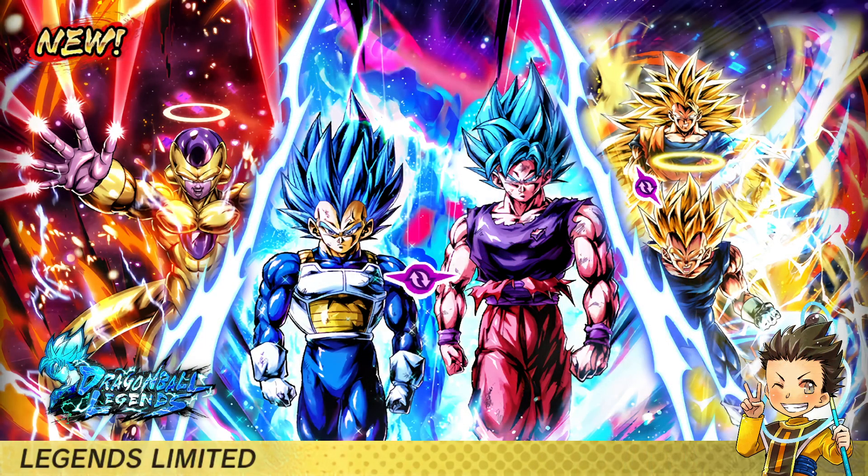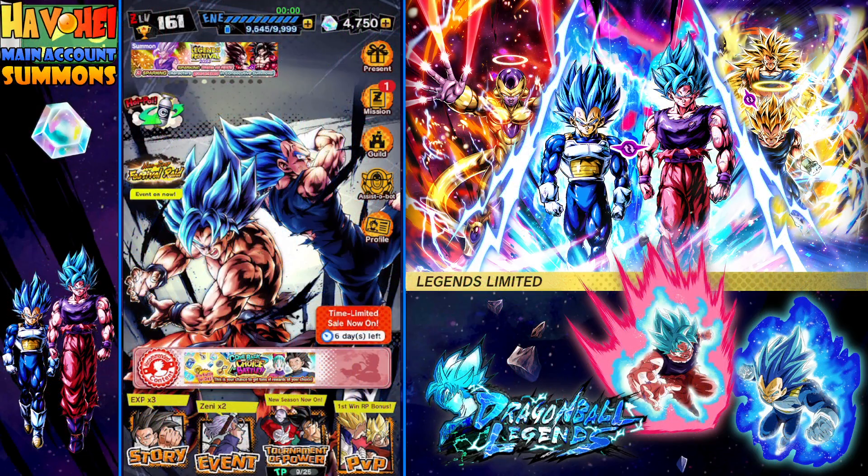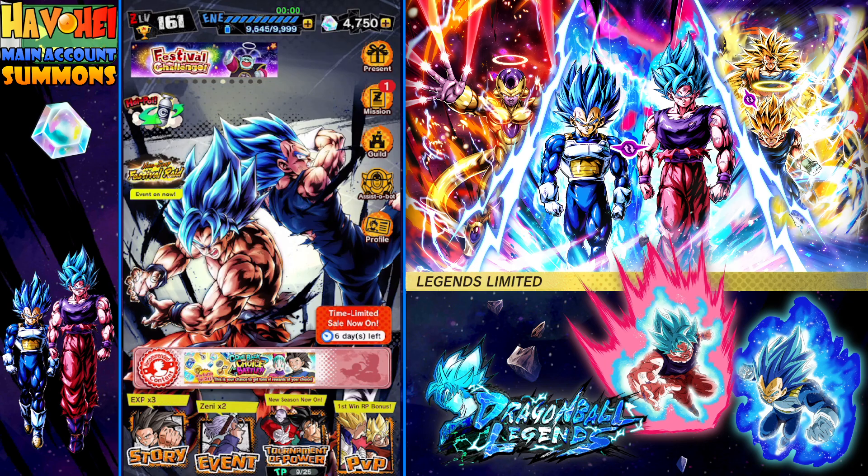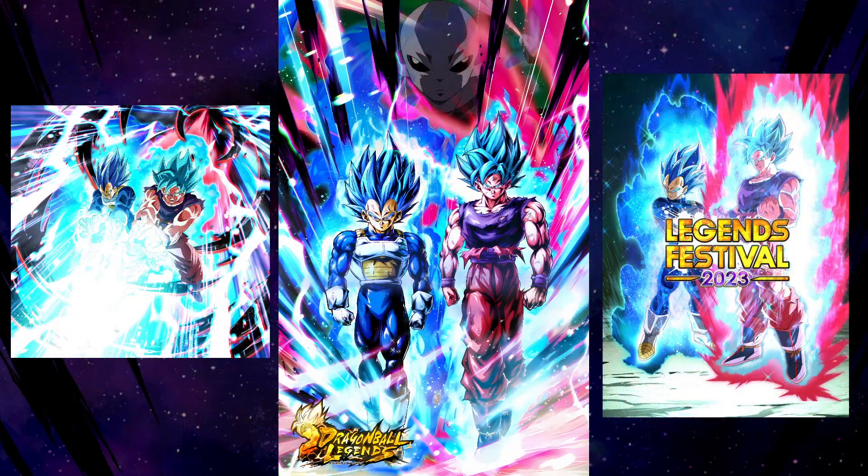Yes, this is always a surprise to people — I do have a Dragon Ball Legends account. I don't really play much on it; however, when I get an opportunity to summon on a hype unit or a hype banner, I dive in. So right now, of course, this is Legends Fest, and when I saw this card art, I was like, yeah, I have to summon on this banner. Because this is one of my favorite moments in Dragon Ball Super, where Evolution Vegeta transformed and then Super Saiyan Blue Kaioken and Evolution Vegeta started fighting Jiren.